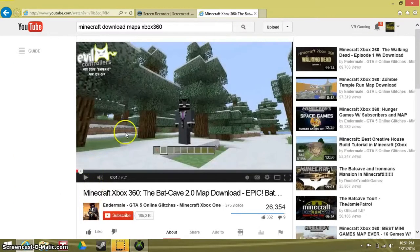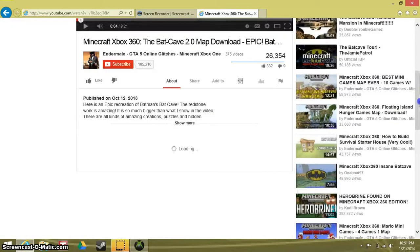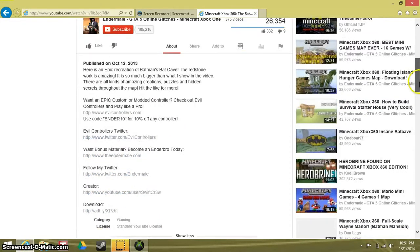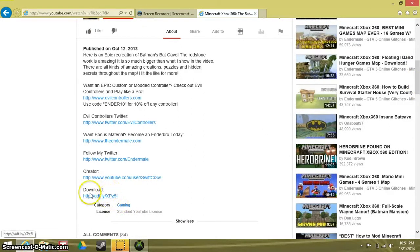I found one right here — Ender Mail. Let's go down in the description. Now download the map — I see download down there. I'm not sure I trust this one, but the video seems pretty legit so I'm trusting it.